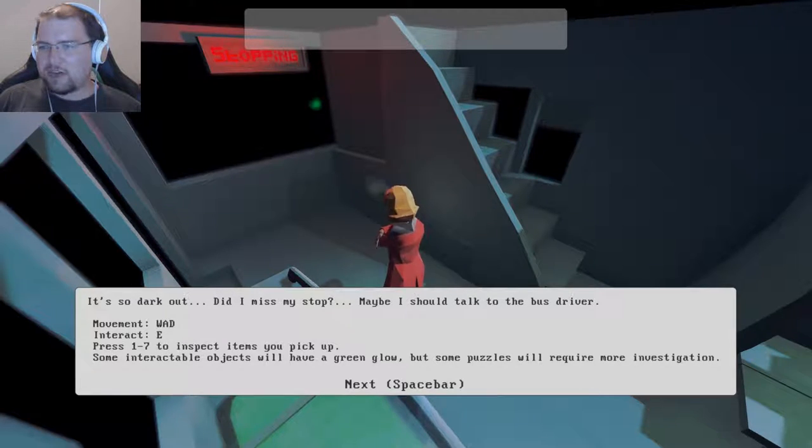Press 1 to 7 to inspect items you pick up. Some will have a green glow but others will require more investigation. It's so dark. Did I miss my stop? Maybe I should talk to the bus driver.